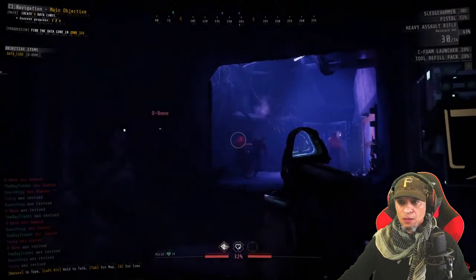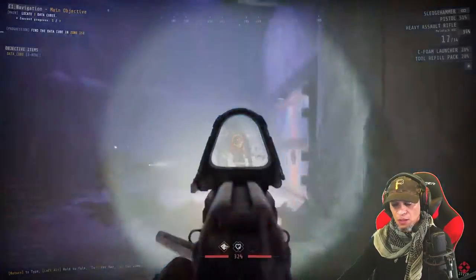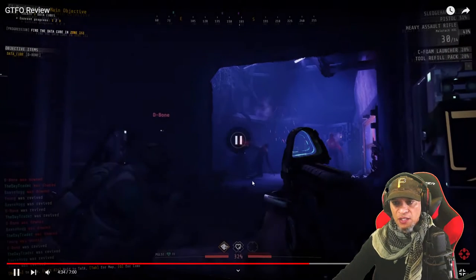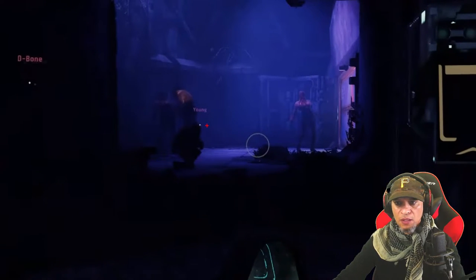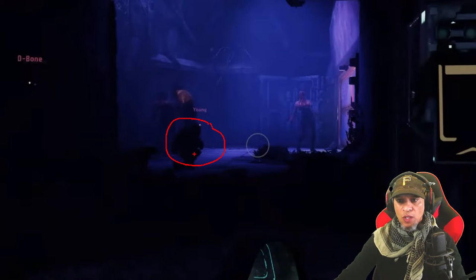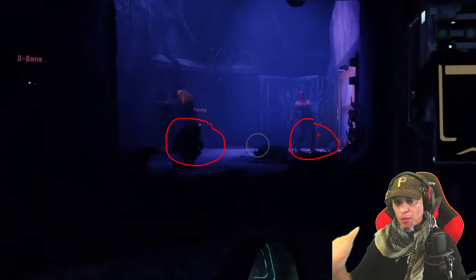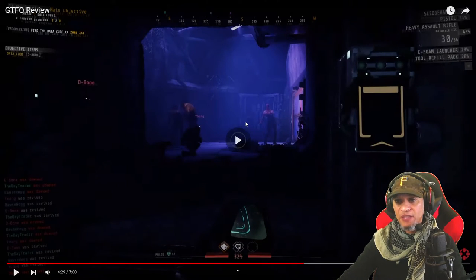GTFO remains a game built for a group of human beings in constant communication — you gotta talk. This guy right here is sneaking up, which is what you do: send one team member here, one over here, to take these guys down silently. We used to just do a countdown — one, two, three — and then clock them with the hammer, because if you shoot and there are other enemies around, they hear a pin drop and they're all on you.